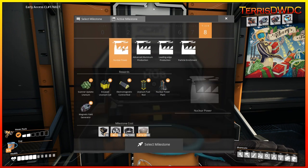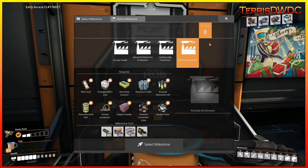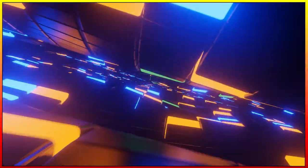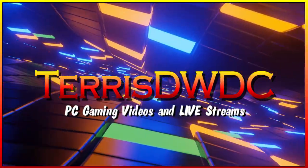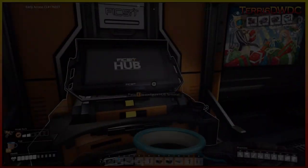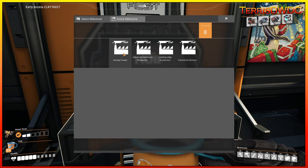With tier 8, we end up with nuclear power, advanced aluminum production, leading edge production, and particle enrichment. We're going to take a quick minute and look at each of these four milestones and what's going to be needed to get them completed.